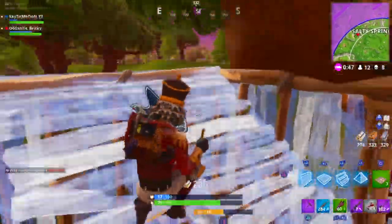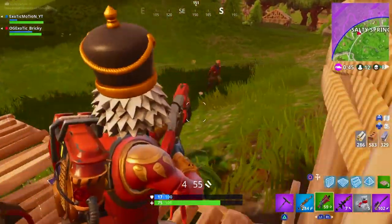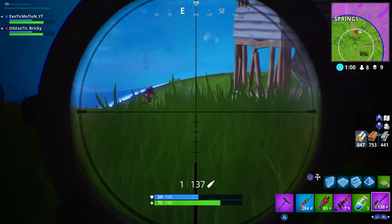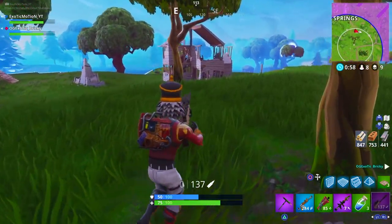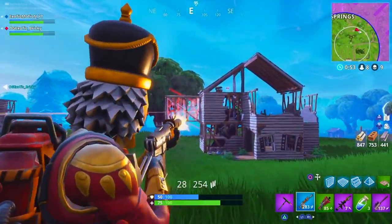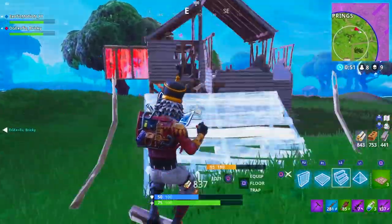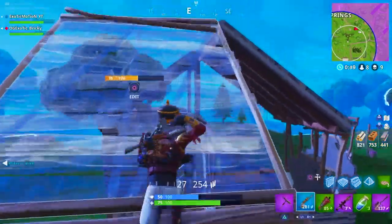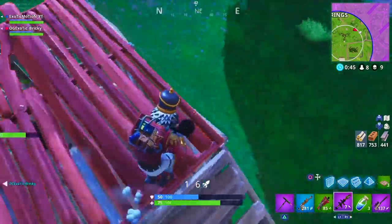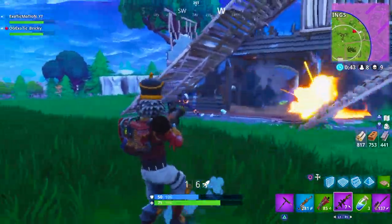Always land at the same spot with your teammate — don't ever switch it up. Don't land at a different house from your teammate. If you land at the same house, keep in mind you won't get the best loot, so I'd say land right next to each other and listen for callouts. If they say there are two people at their house, either go help them out or they bail and get to your house as quick as possible.